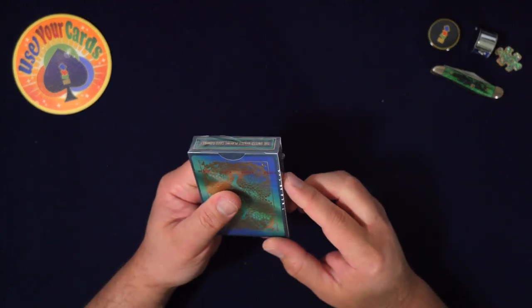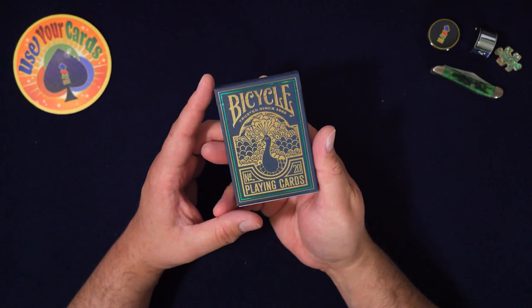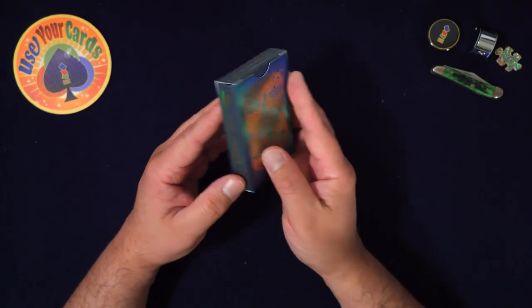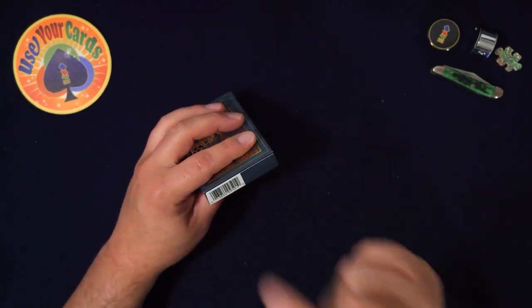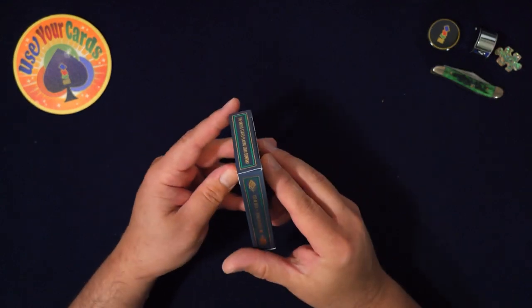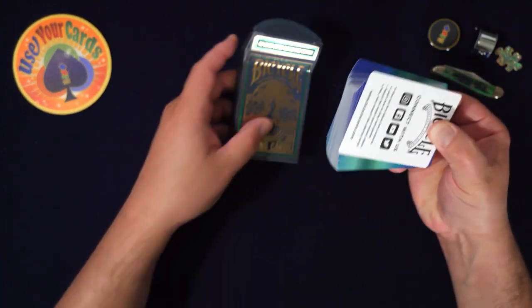This deck is special and it's kind of pricey. I got it directly from the Bicycle store in the United States. The tuck looks really cool — it has that peacock feather look. If you've never seen a peacock, they have really interesting feathers. It's called the Bicycle Peacock deck. The tuck has metallic accents, nice paper — it's a straightforward Bicycle deck tuck but with little feathers and metallic details.